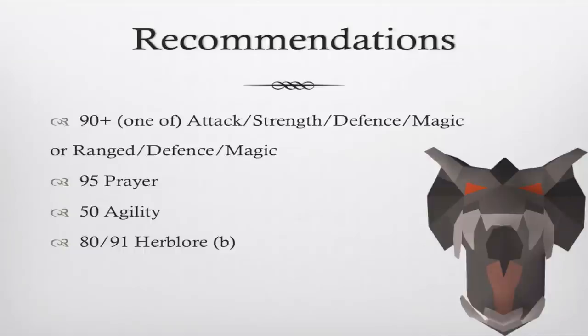95 Prayer for the Turmoil and Soul Split curses, 50 Agility for faster banking and access to the agility shortcut, and either 80 or 91 Herblore with a boost — that's for Super Antifire potions and/or Overloads.